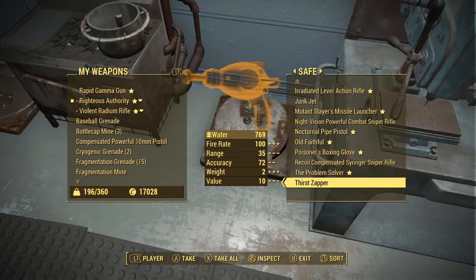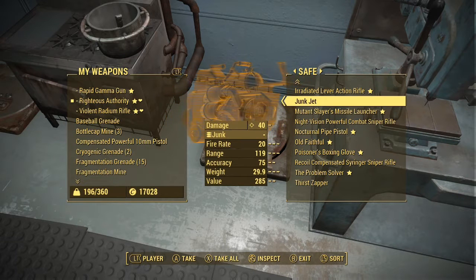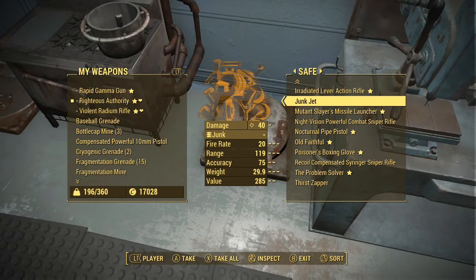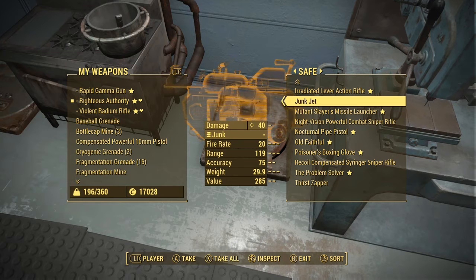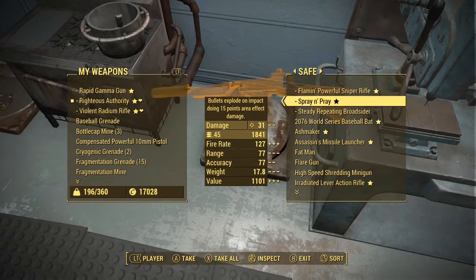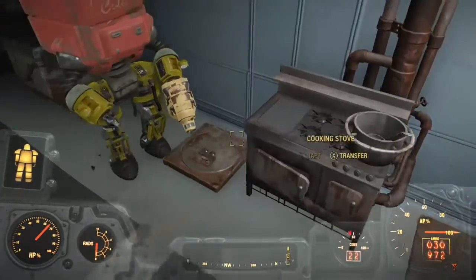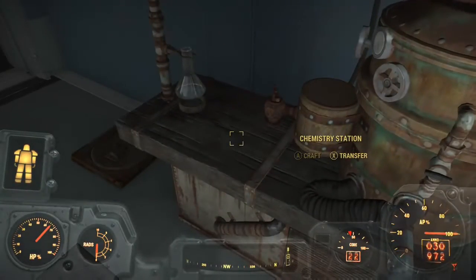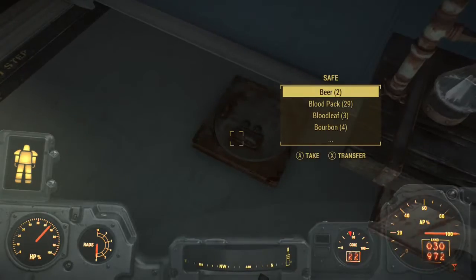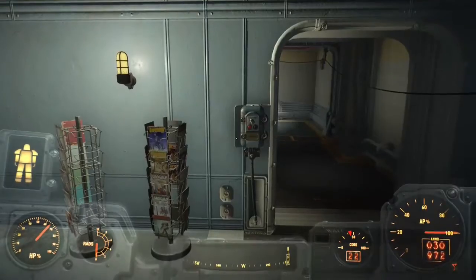The thirst zapper at the bottom is pretty funny — when you first go to Nuka-Cola world you go through a gauntlet and fight this guy who's practically invulnerable. You find this water pistol and squirt it on him to short out his equipment so you can kill him. There's also a junk jet, which is famous, but I never use heavy weapons. The spray and pray is .45 caliber but it wastes a lot of ammo, though it kills stuff fast.